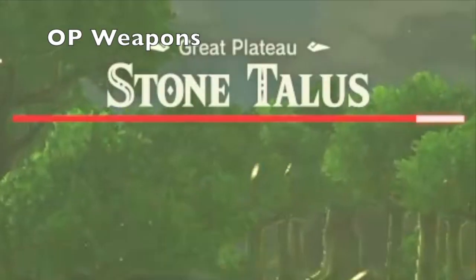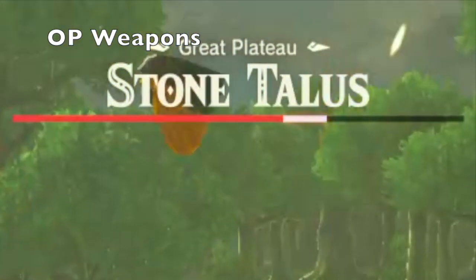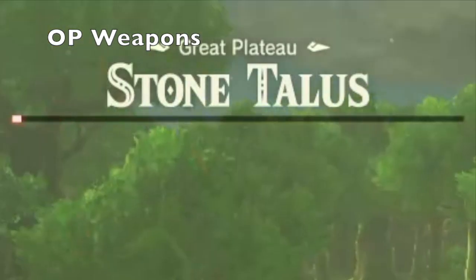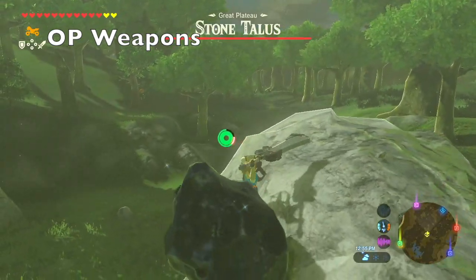Some weapons are overpowered on certain enemies. For example, right here I am holding a cobble crusher and absolutely destroying this stone talus.